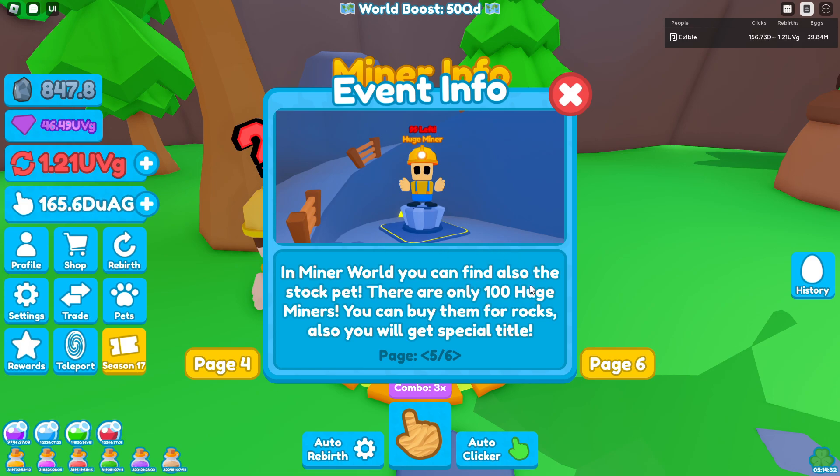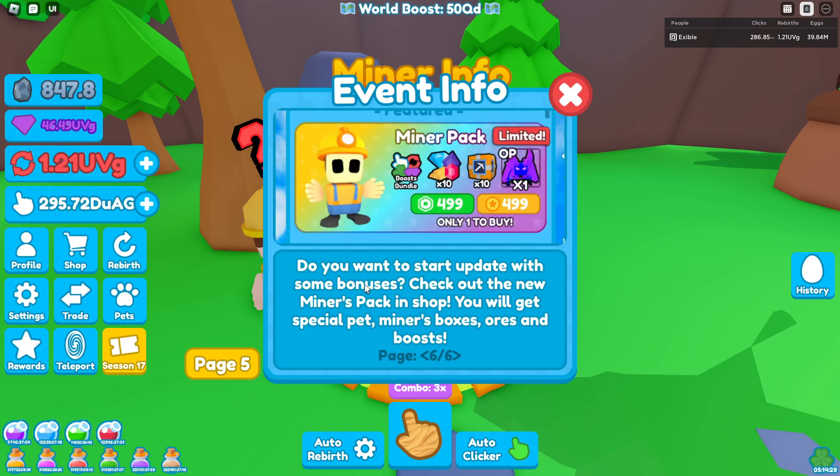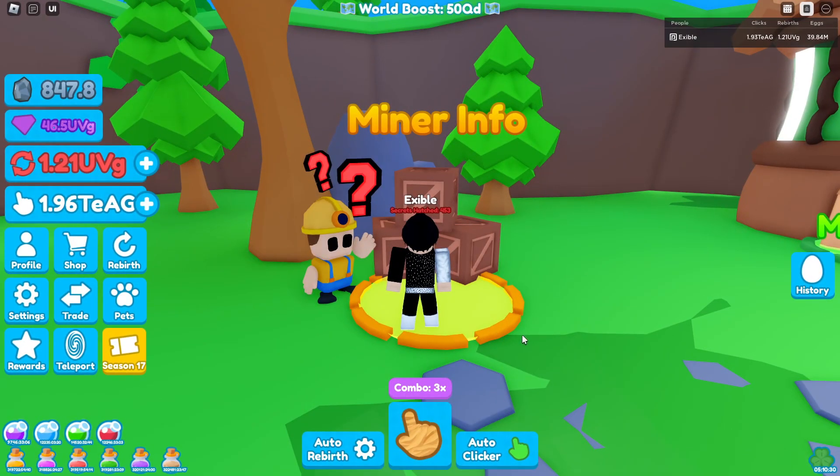After collecting all artifacts you'll get a special reward. In the miner world you can also find the stock pet. There are only 100 Huge Miners and you can buy them for rocks, and you also get a special title. Lastly, if you want to start the update with some bonuses, check out the new miners pack in the shop — you'll get a special pet, miners boxes, ores, and a boost.